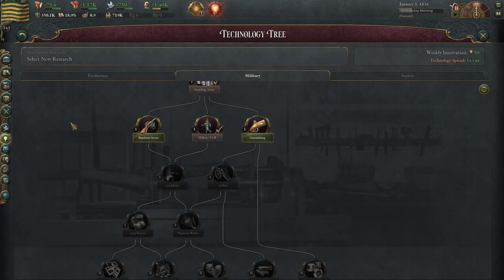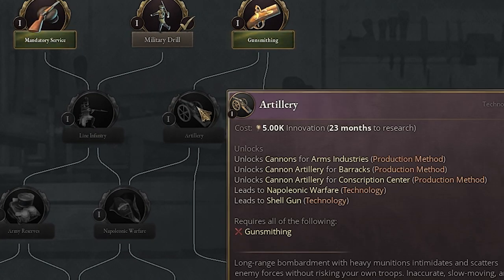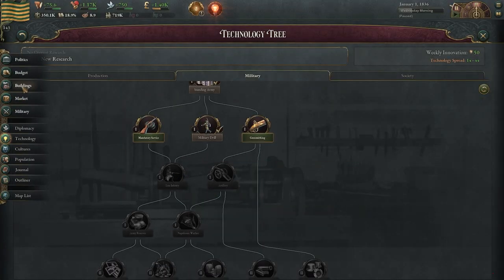My first pick for military will really depend on your nation. We're a small one in this example — we're 143 in the world. We don't have artillery yet, so that would be my first choice. If you already have artillery, then I go line infantry. Let me show you why.